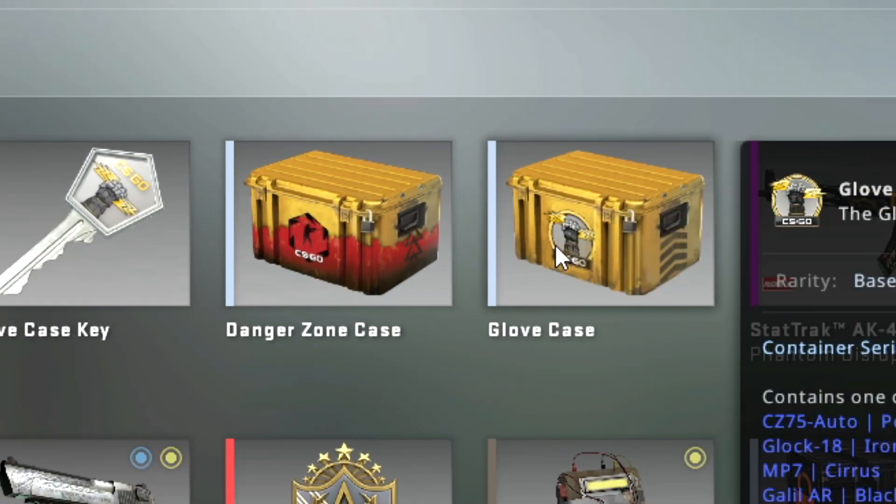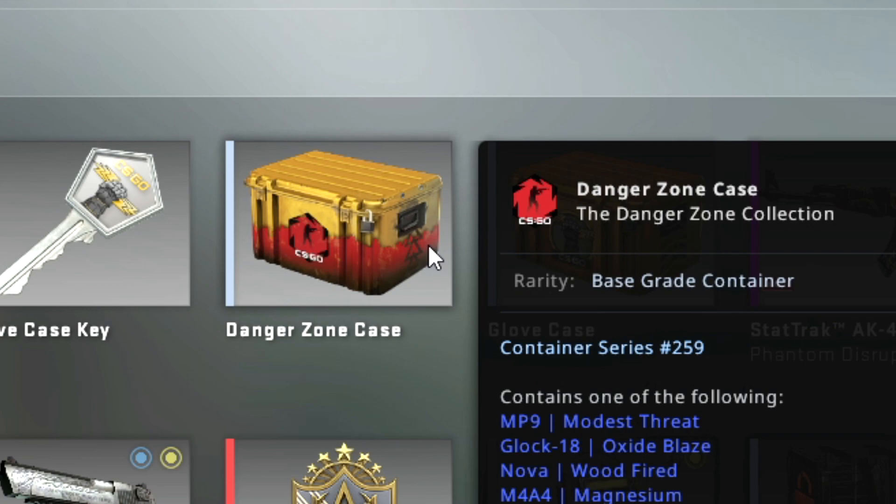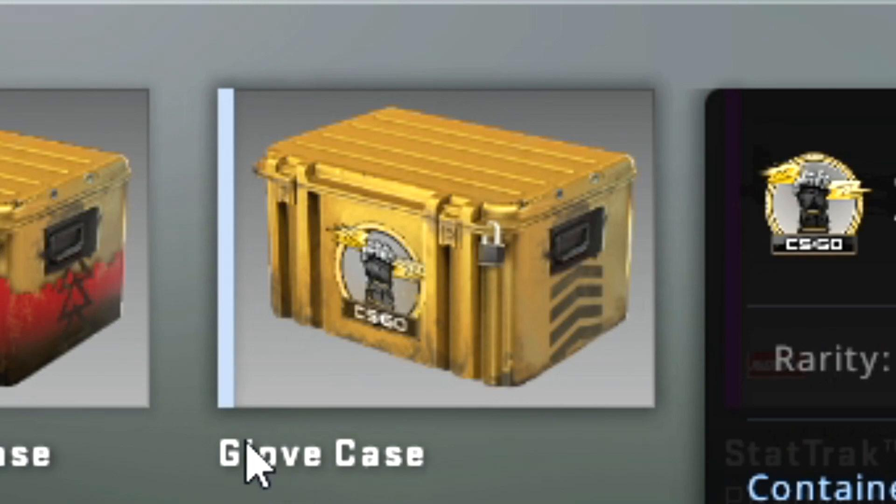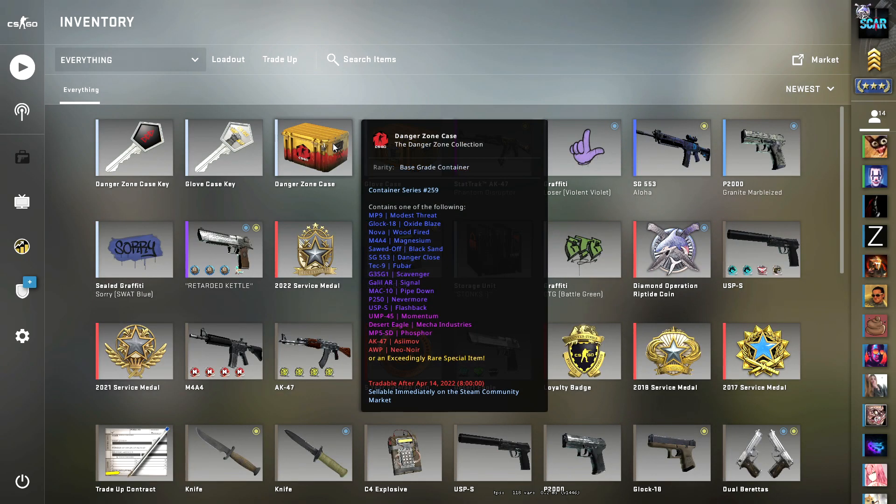These two cases are supposed to be the most profitable cases, the best cases in CSGO — the Danger Zone case and Glove case. Let's open them and see what we can get.